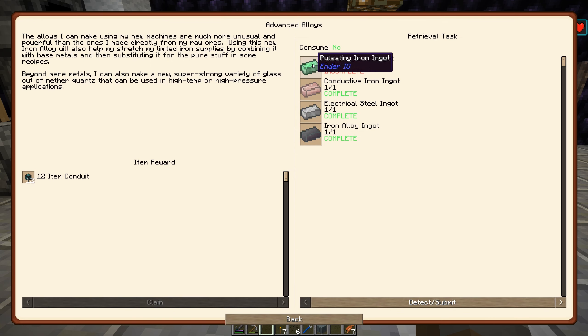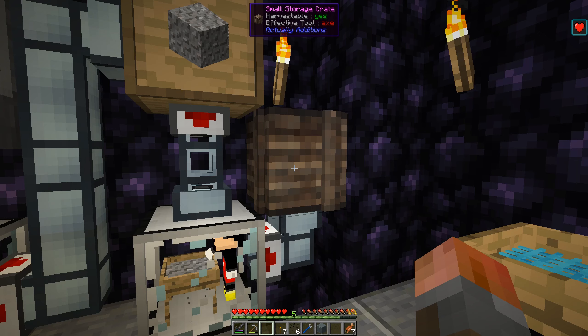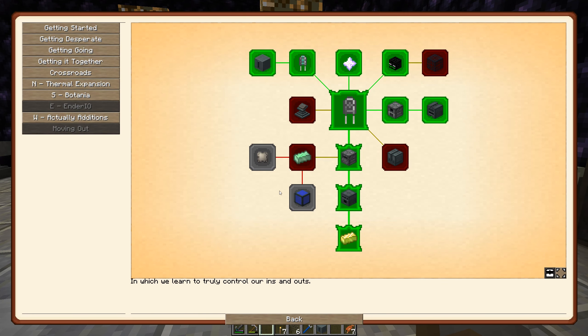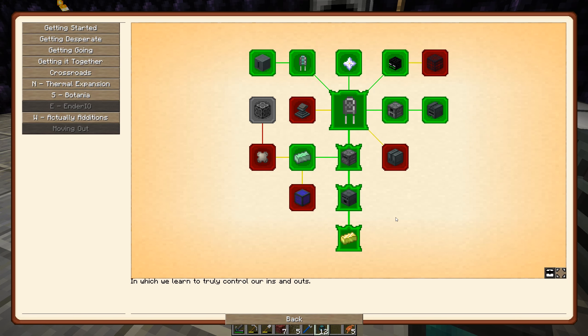I need to get one more enderpearl in order to get pulsating iron, which will let me get to the quests. I don't have enough ender dust, so I'm just going to get some and then we'll close off by getting through this quest and get some item conduit. I just need to process the rest of the iron — this happens to be pretty fast at getting it. And that should get us the quest — it does! And that's going to get us some more item conduit, which is very handy and much better than thermal expansion for me personally.